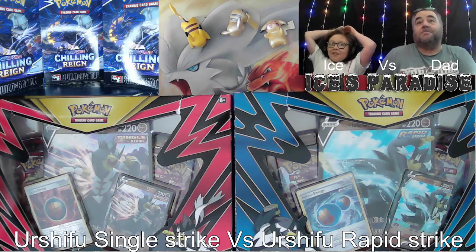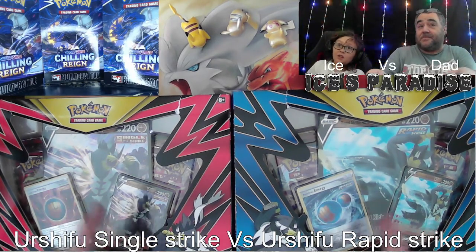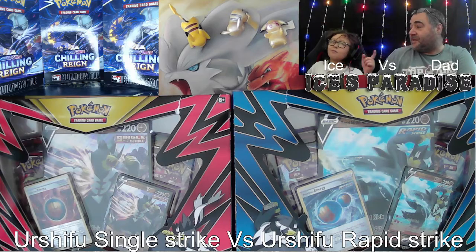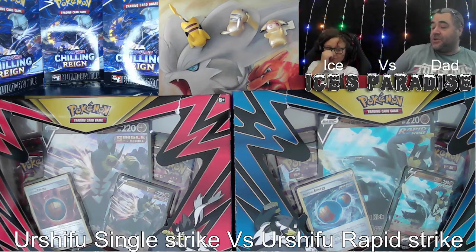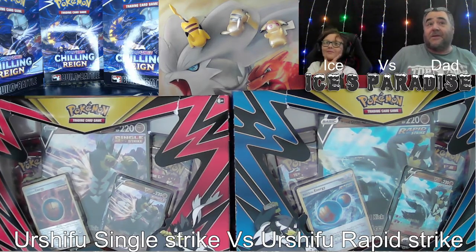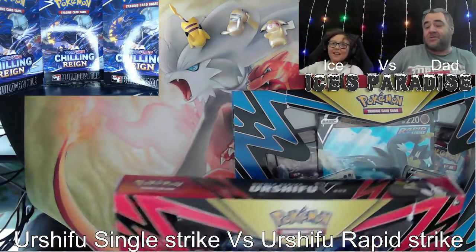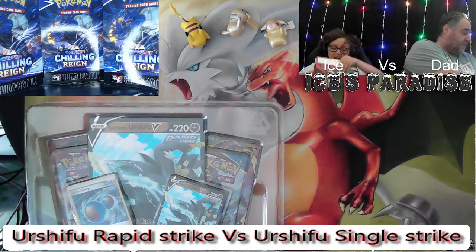Welcome back to another video! Today we are doing a versus battle. I have the advantage because I have ice. Basically what we're going to do is a versus battle using the two boxes - it's Urshifu Single Strike versus Urshifu Rapid Strike. I'll let Ice pick which one he wants, and he's going for the Single Strike box, so I get to open the Rapid Strike box.